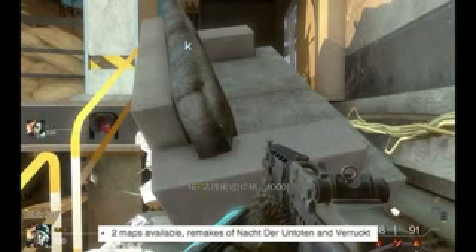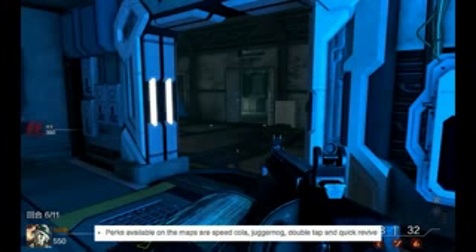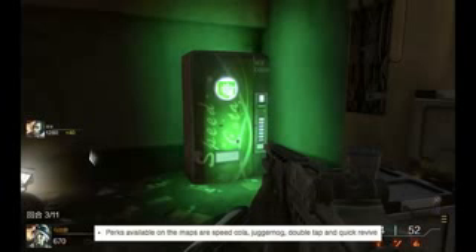Each character has two perks, earned from completing rounds three and six. Two maps are available to play and they are remakes of Nacht der Untoten and Verrückt. The perk machines are available on the maps, such as Speed Cola, Juggernaut, Double Tap, and Quick Revive.